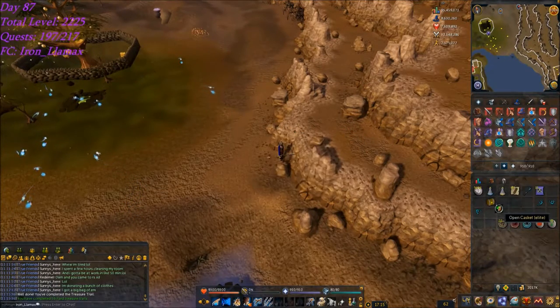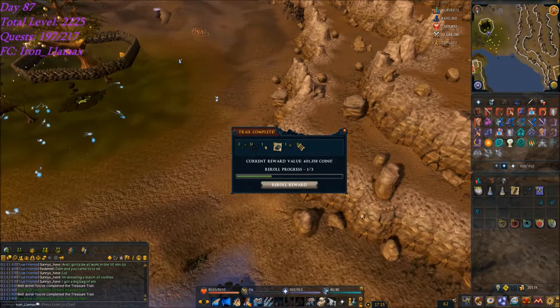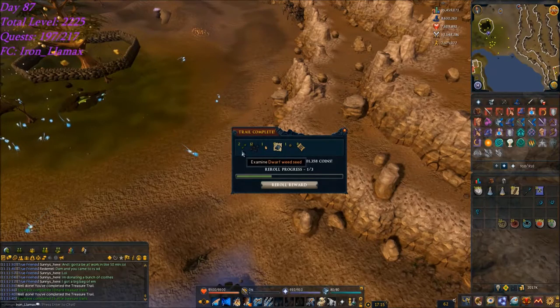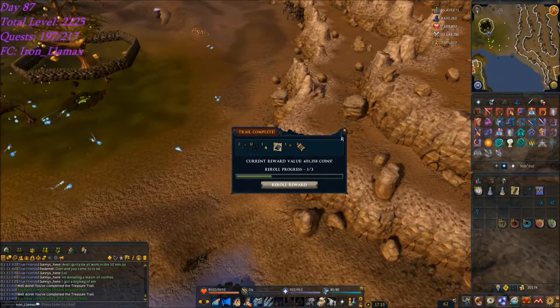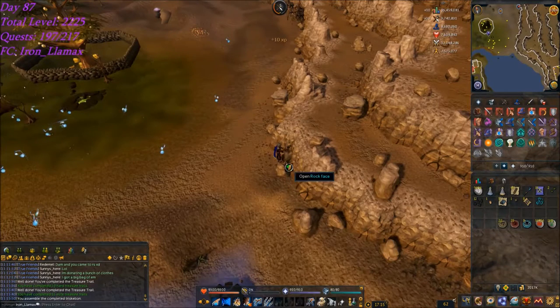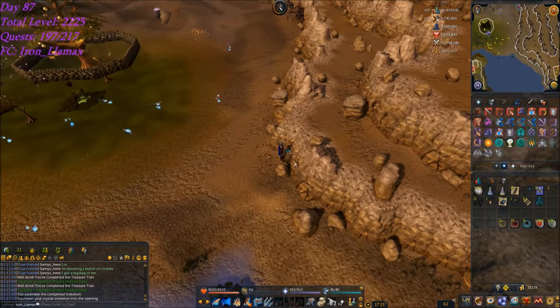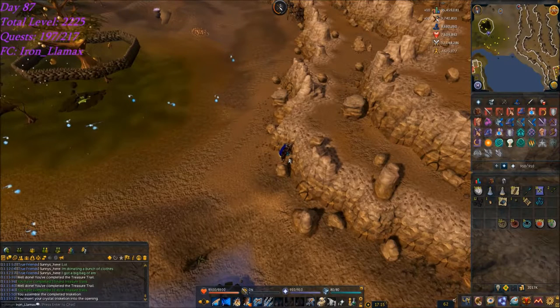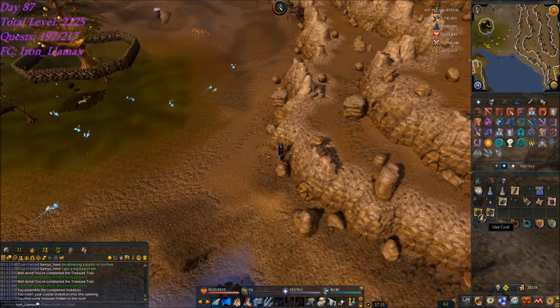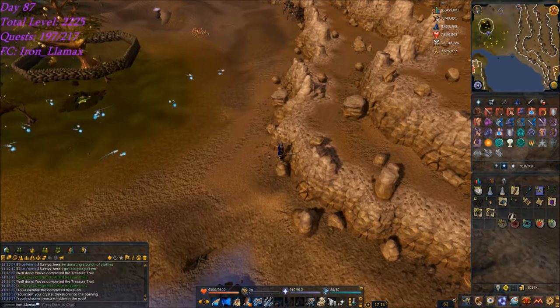Opening the clues — nothing from the first one. Oh wow, palm tree seed! I appreciate that quite a bit — 400k GE value. And the Triskelion: let's insert it. Hopefully seeds... oh wow, 40 runite ore — that's quite a bit.